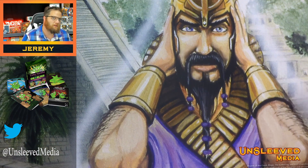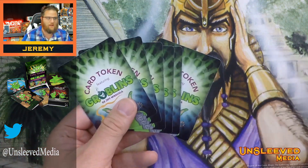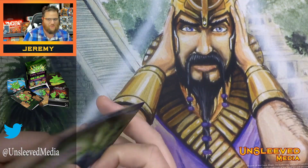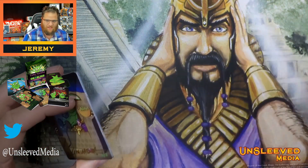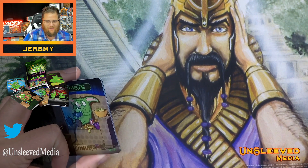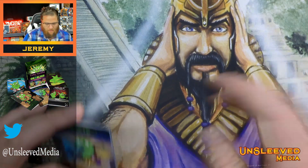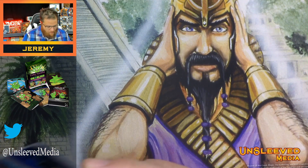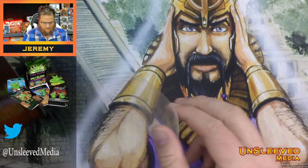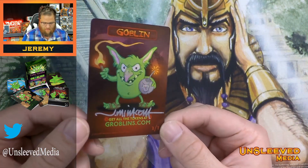I'm going to back this project because Jeff Miracola has always been cool to me. And why wouldn't I? Because these things look awesome. He has the Firecracker play mat — I think I'm going to get that, or maybe the One More Level play mat. But he also has foil versions. It's going to depend on where my fundage is at tomorrow. But he has foil versions of these.